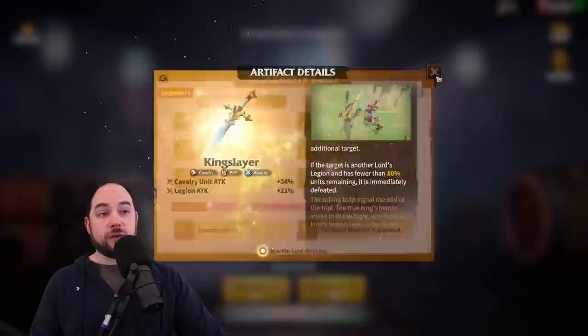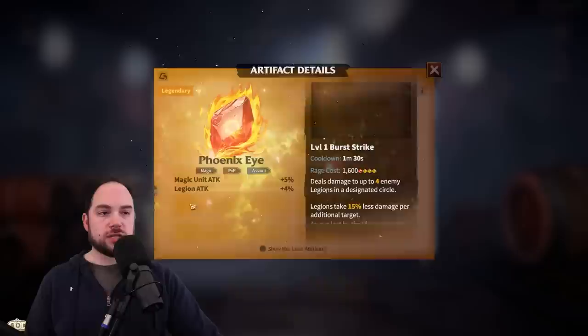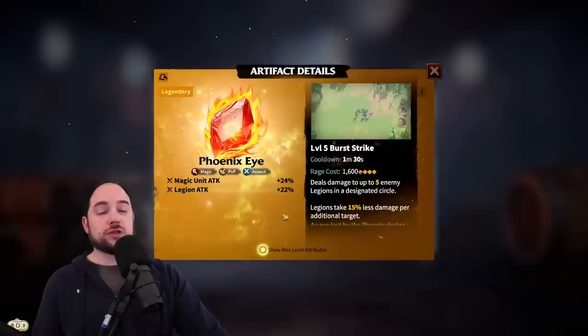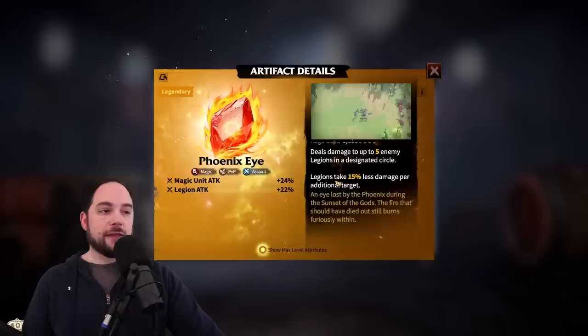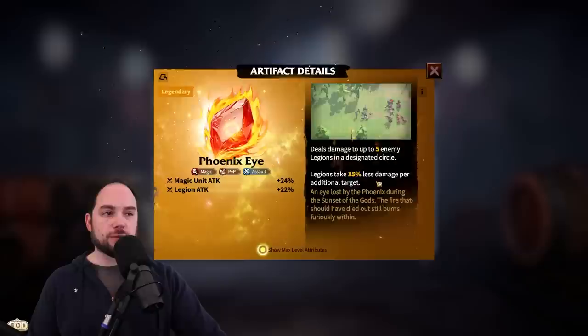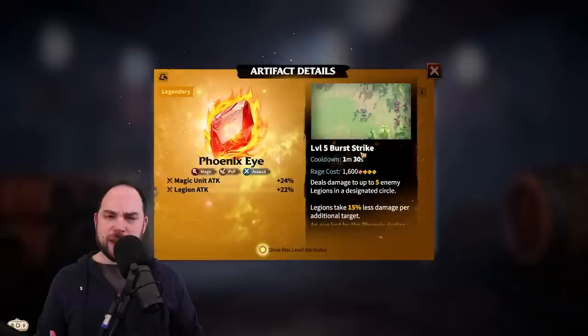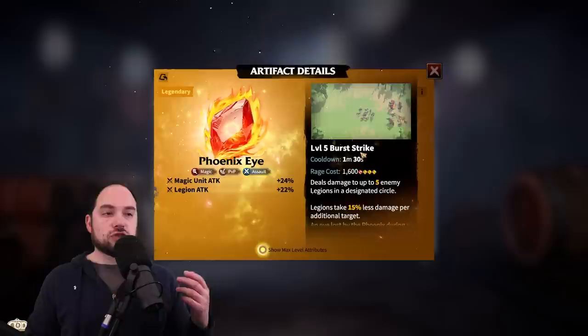For the third legendary in the top three, we have to include Phoenix Eye. At base, it gives you magic unit attack and Legion attack, going up to 24% and 22% respectively from your dust and star levels. It deals damage to up to five enemies in a designated circle, with legions taking 15% less damage per additional target. This is the legendary artifact you want to drop onto one of your mages — Waldeer, Lilia, Velen, or Alwyn. This is just a lot of damage, and that's the game plan. No utility at all.